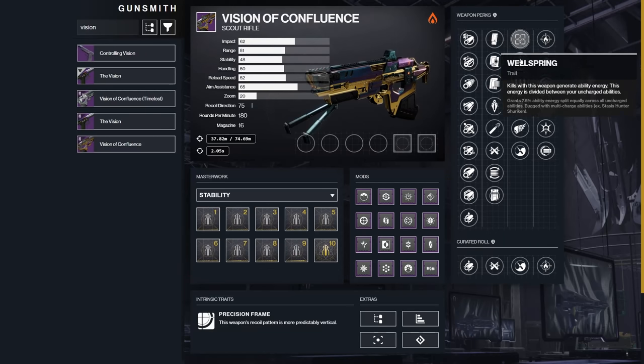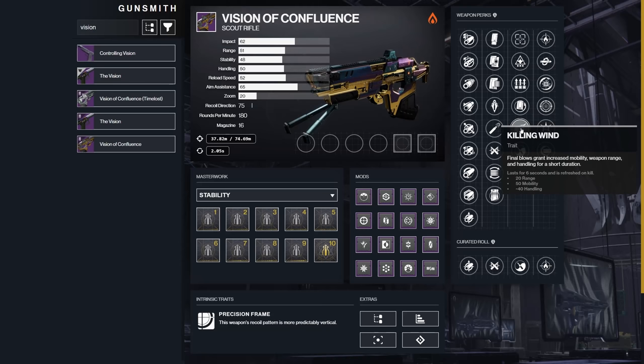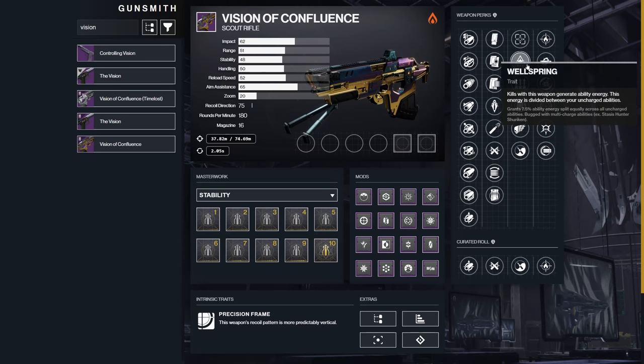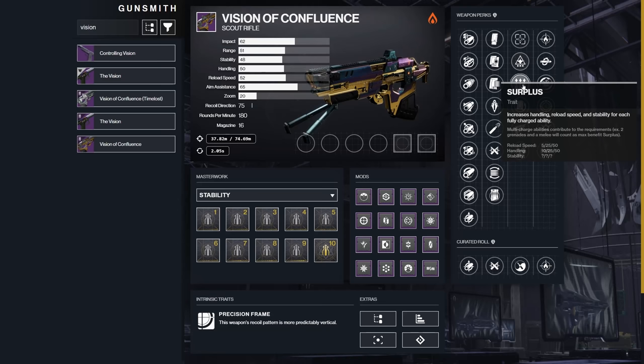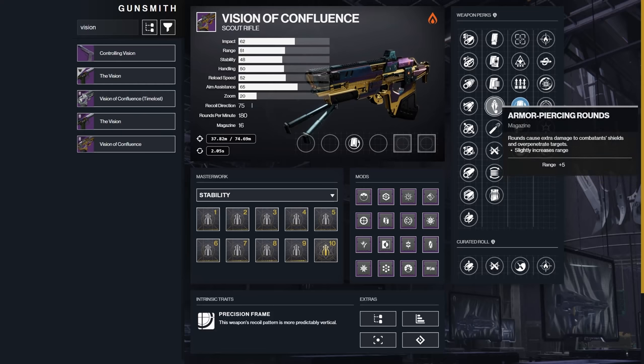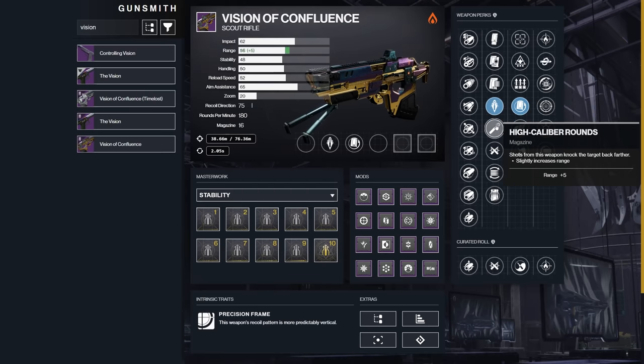I think I'm maybe sleeping on Wellspring and Surplus — they just don't get me that jazzed up at all. If I'm using Vision of Confluence in PvE, my instinct is to take Rewind Rounds, because it's gonna be plink-plonk 90-bullets-to-kill-an-enemy fest 2021 and I don't want to have to reload in the middle of all of that.